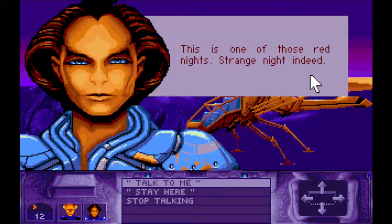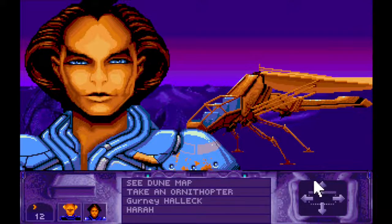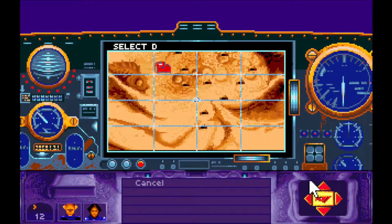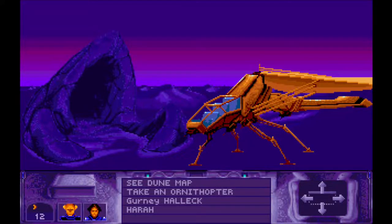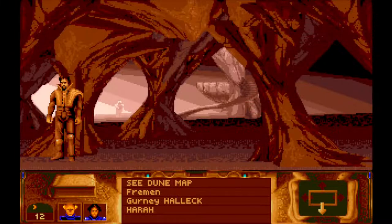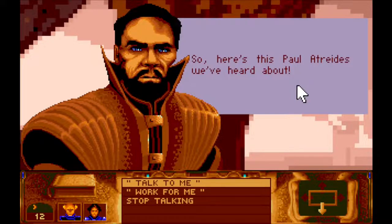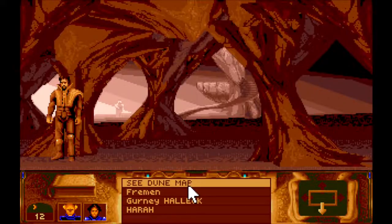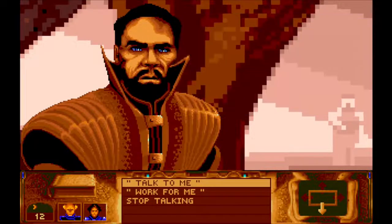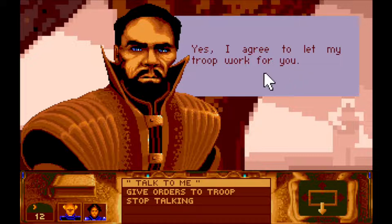This is one of those red nights — a strange night indeed. "I always see shadows at night." I really love the characterization — the game gets quite a lot of character across in a short space, which I really appreciate. Welcome to Habanya Timin. "So here's this poor Atreides we've heard about." Can I ask you to work for me? "Yes, I agree to let my troop work for you." Okay, great!